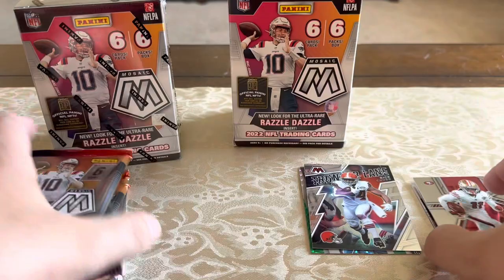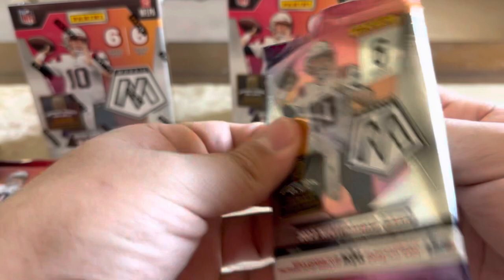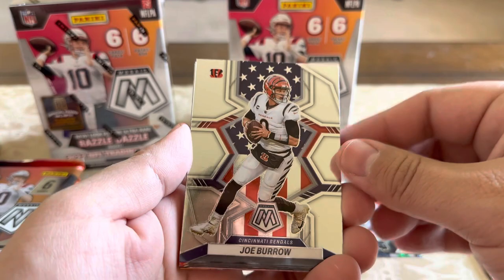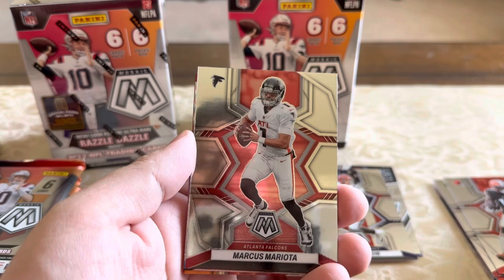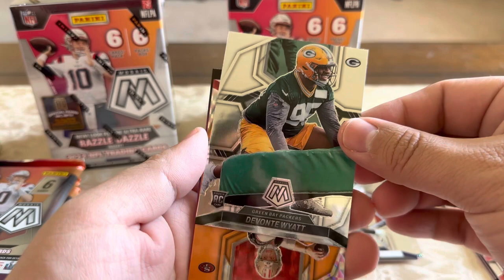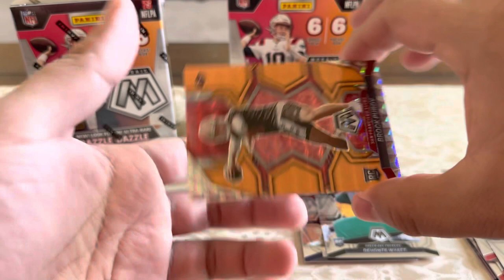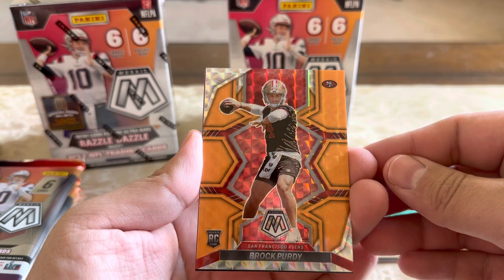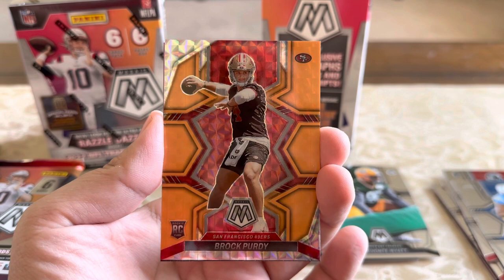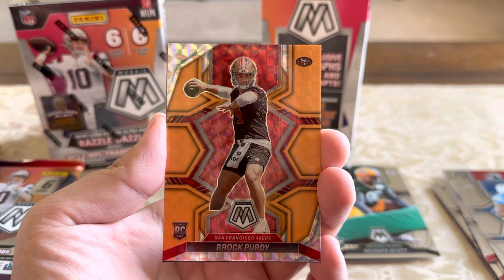Pack two — hey, there we go: Joe Burrow National Pride, the stars and stripes, that's a cool one. Darvin People Jones, Marcus Mariota, Rashaun Slater, a rookie Davante Wyatt. Oh wait — there we go — an orange fluorescent parallel of Brock Purdy! That's what I was looking for. Also Malik Willis and Kenny Pickett.